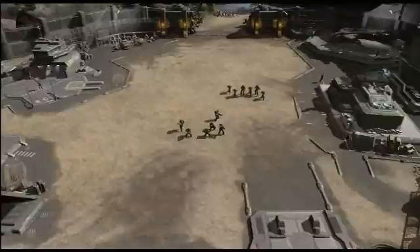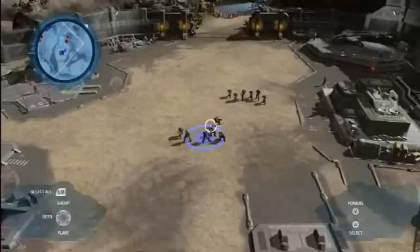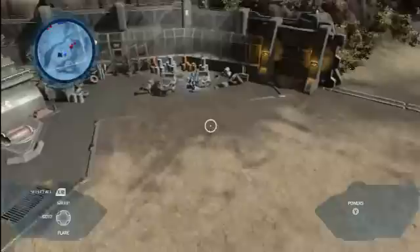The Covenant are on the move north of the base. Before we go get some firing practice in, let's take a look around the base. This is a UNSC base, built by humans. Humans work here, humans live here. We really wanted to get that feel across.